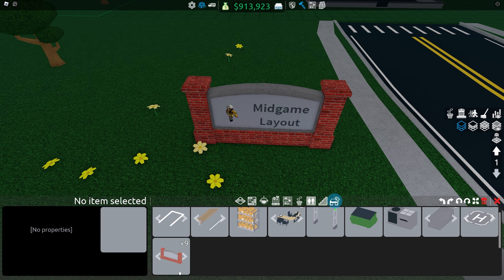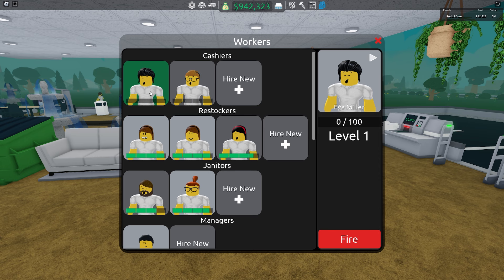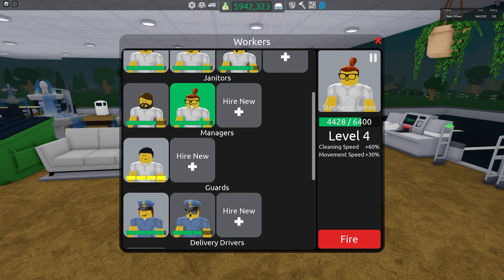Now buy the sign and hire the workers. If you use the checkout counter you can use cashiers, but it doesn't really matter. For restockers, two is fine — you can use three if you struggle with empty shelves. For janitors you can use one.